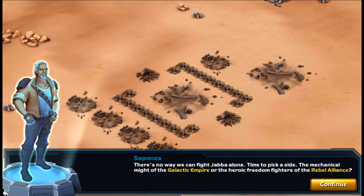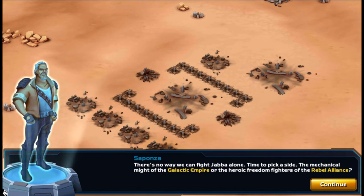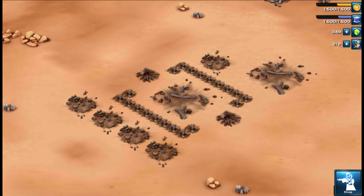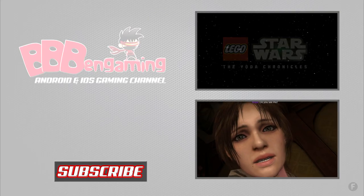There's no way we can fight Jabba alone — time to pick a side. The mechanical might of the Galactic Empire, or the heroic freedom fighters of the Rebel Alliance. You guys get to pick your side — which side are you gonna pick? The Empire on your left side, or the Rebels on your right side. Make your vote right now, and I will reveal the results in a week or so.